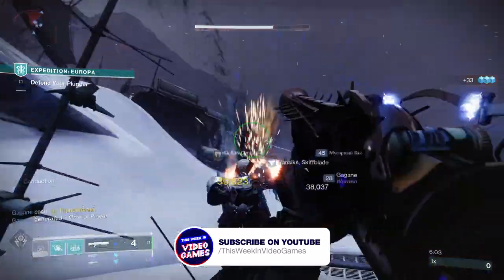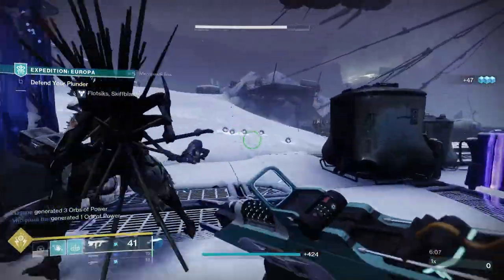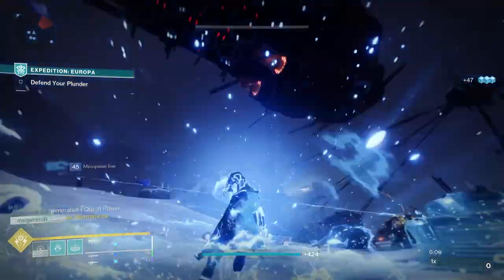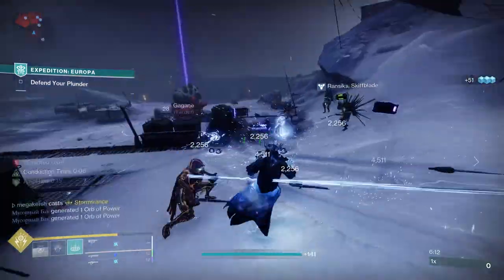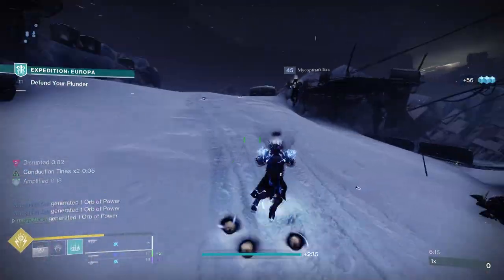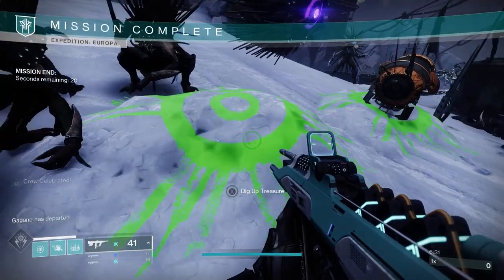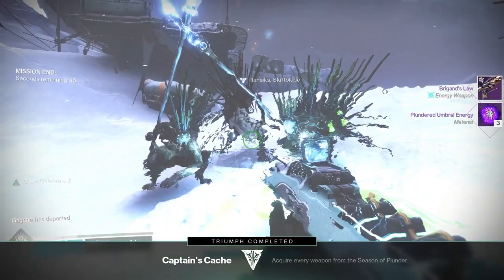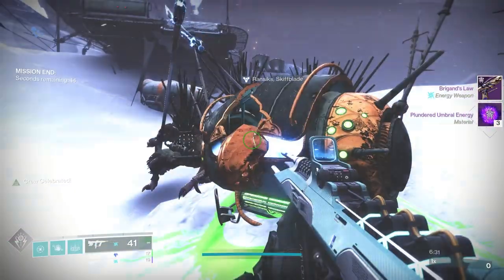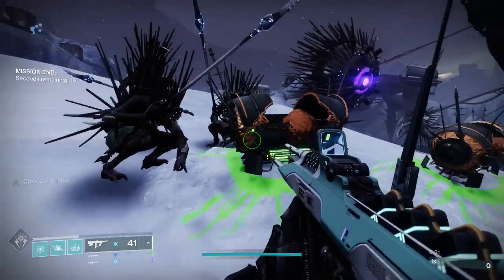First of all, let's have a look at how to get Brigand's Lore. To get this one you have to own Season of Plunder and take part in seasonal activities like Ketchcrash and Expeditions. Brigand's Lore is a potential reward for these activities, and you can also focus Umbral Engrams at the Helm via the Starchart to get Brigand's Lore, although you'll need to upgrade the Starchart first. The weapon is also craftable, but you need to collect a number of red bordered weapons first and level them up before it can be crafted.